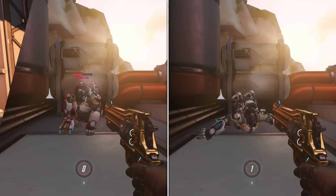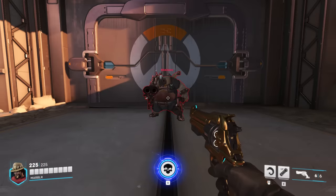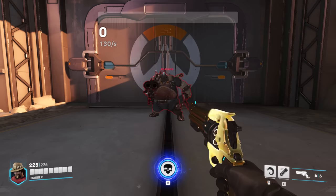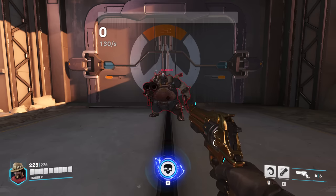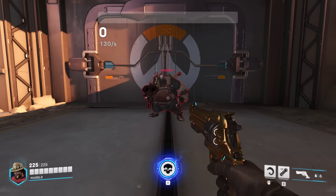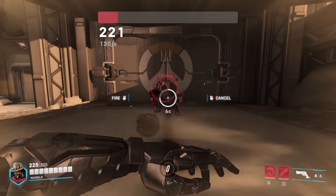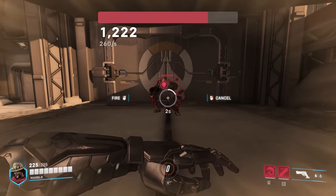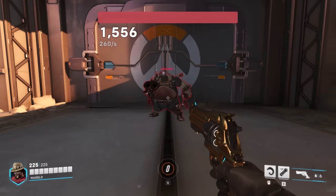Why? Deadeye deals damage using an accumulation system. Once a target is locked onto, the damage done to that target increases at a rate of 130 per second. After 2 seconds, this rate is doubled to 260 damage per second. Ordinarily, that's all there is to it — but there's a problem.